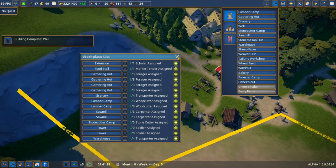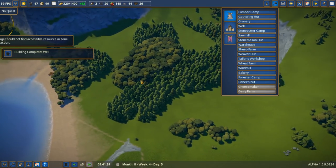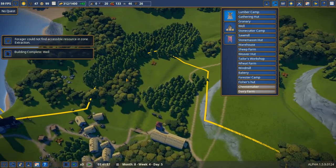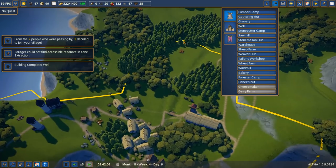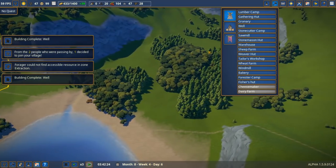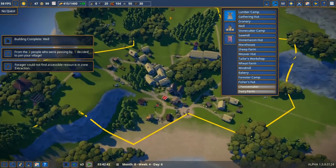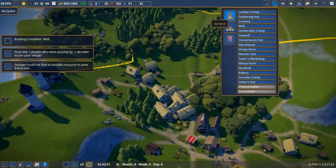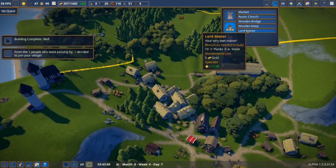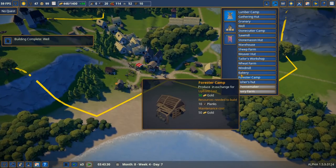We have fisher's hut, bakeries, and wheat farms unlocked — now we can start making cloth! I want to do all of our farming over here — it's a huge area perfect for farms, sheep, and logging. We can tuck our town into the valley and keep everyone close to the food sources. Sheep farms and all that — so good!